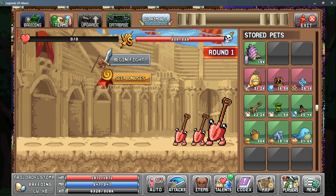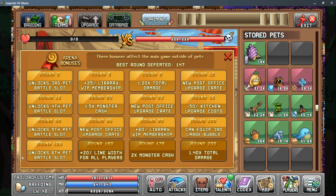I was able to clear wave 125, and that allows me to unlock my sixth pet slot. This is a really big help for clearing the later waves in the pet territory battles, and I hope this helps you get a little bit farther in your pet arena.